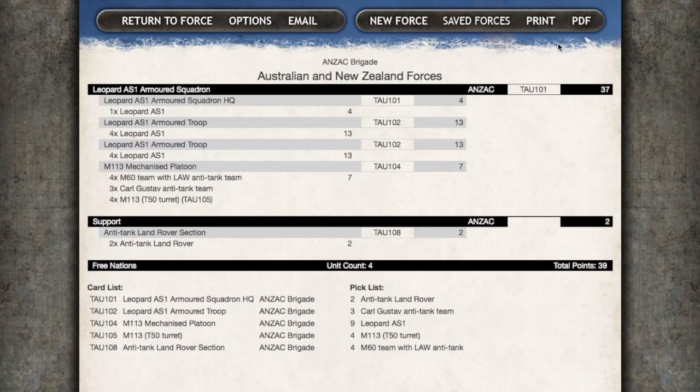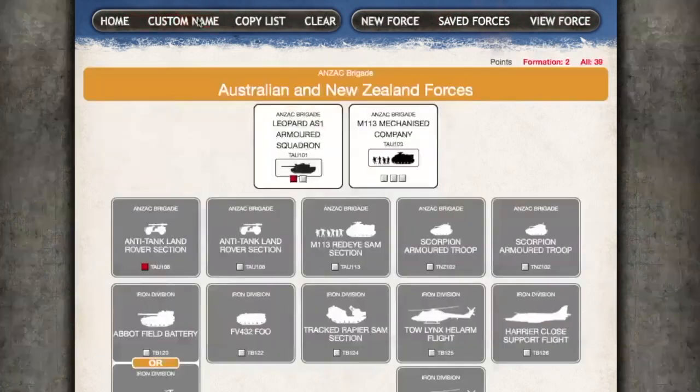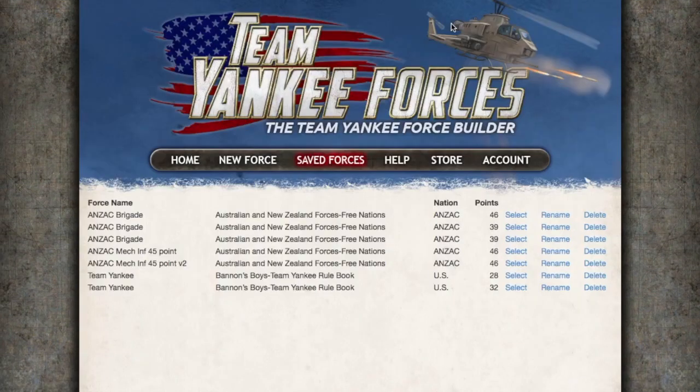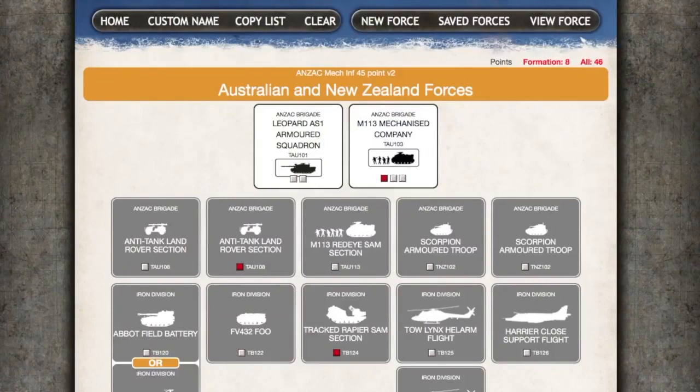So that's the forces builder for Team Yankee. People have been waiting for this for a while and the forces on here will be expanded as new lists are released. One dollar for a force isn't onerous, so it's reasonably economical. The ability to handle multiple formations, allied formations, and providing nice little touches like the list of cards and models you'll need is also nice. I enjoy playing around with lists so I think this is a great tool. This is my mechanised list for my tournament next month — wish me luck.